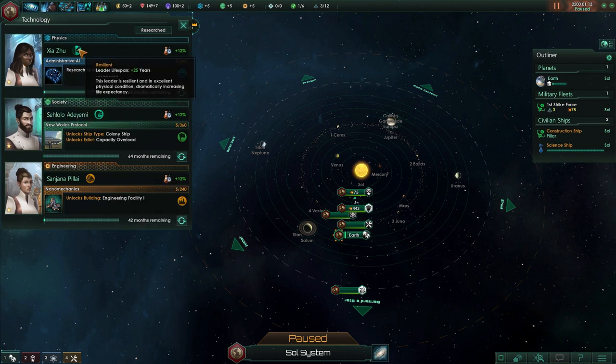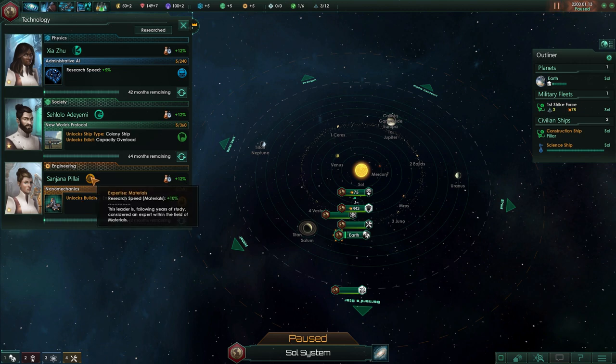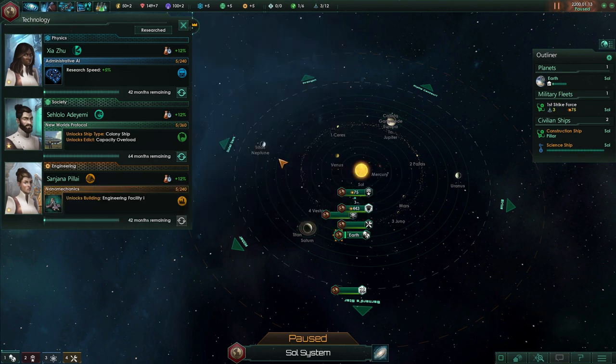We'll enable the free thought edict for plus 10% research — I don't want to lose the materialist bonus if ethics diverge too much. Each scientist also has a trait: she has plus 25% years lifespan, this one has plus 15% leader experience gain, and she has plus 10% research speed in materials. Each tech has a specific category, so she'd give a 10% bonus if we research nano composite materials with her. We can also reassign scientists between slots to maximize bonuses.